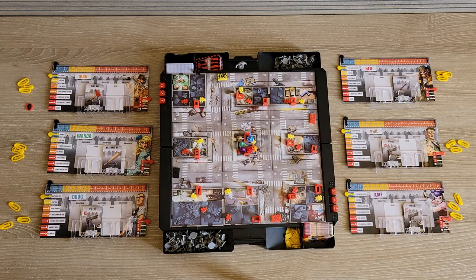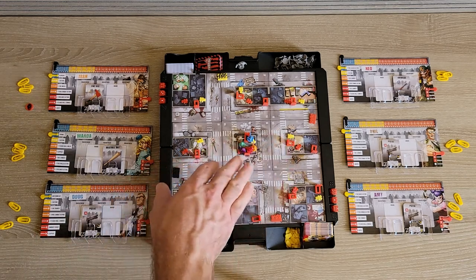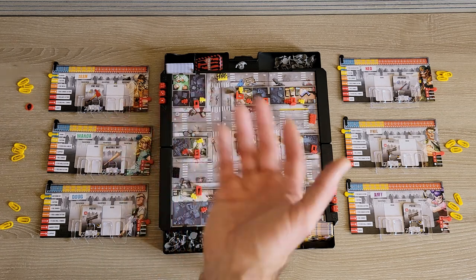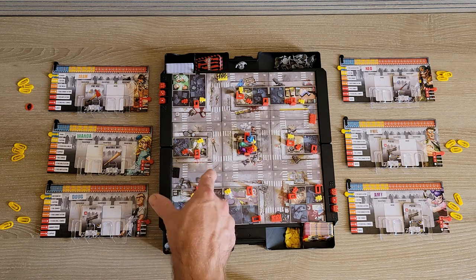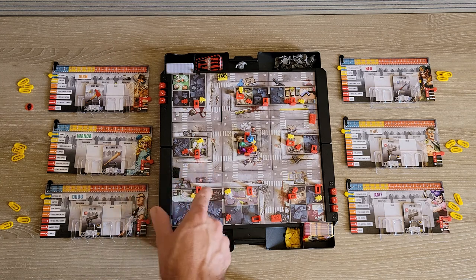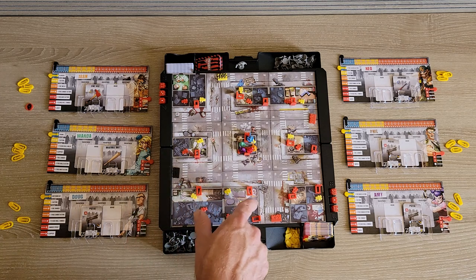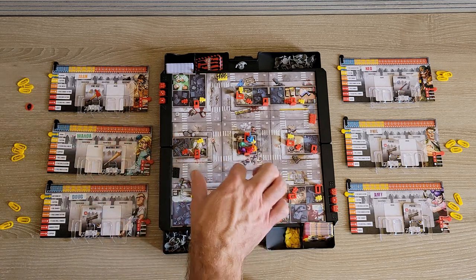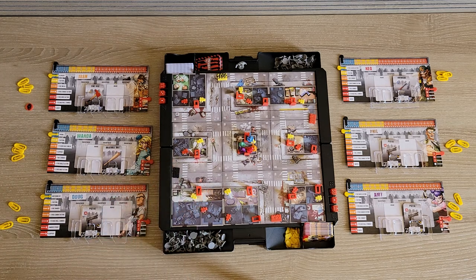Let's go over some definitions. In Zombicide you move by zone. There's a zone outline you can see — little squares outlined. In rooms there are zone outlines, and one whole open area without walls counts as one zone. Four squares together with no dividing wall is one whole zone. The lines designate zones; the edge of the board designates a zone.